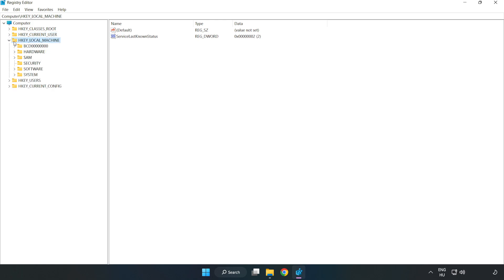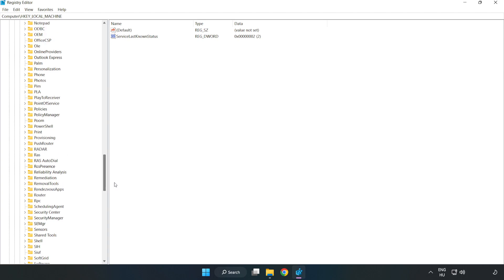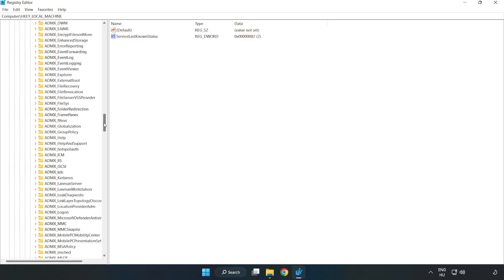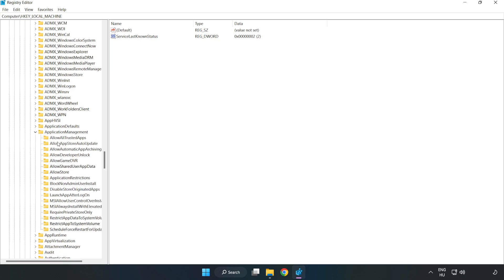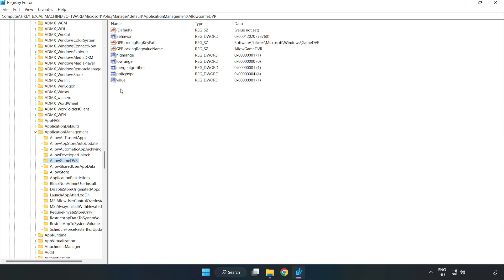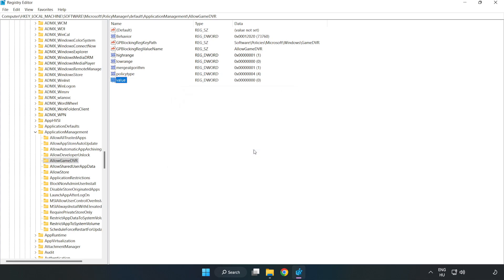Navigate to HKEY_LOCAL_MACHINE > Software > Microsoft > PolicyManager > Default > ApplicationManagement > AllowGameDVR. Right-click the value and click Modify. Type 0 and click OK. Close the window.